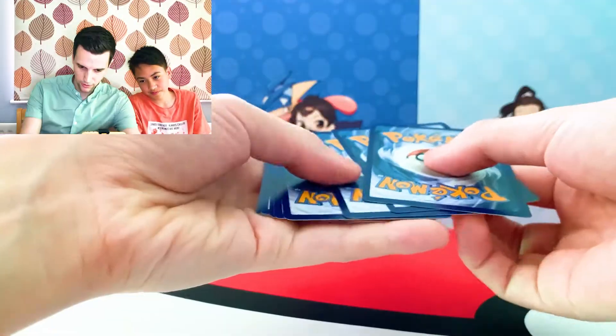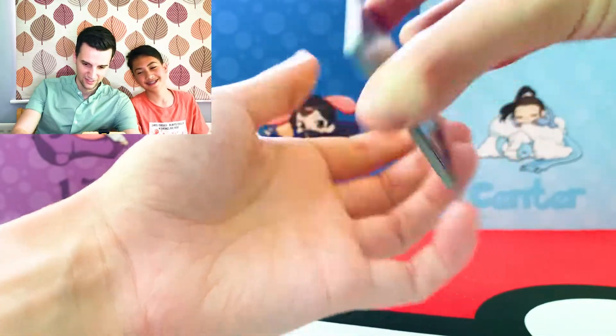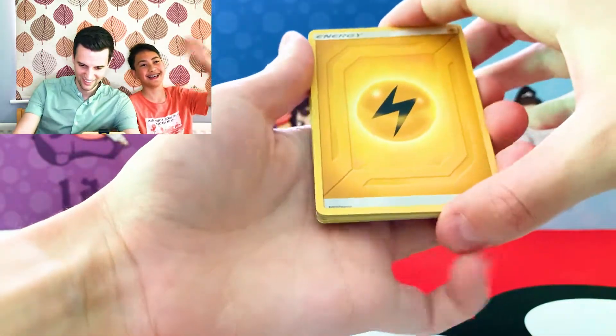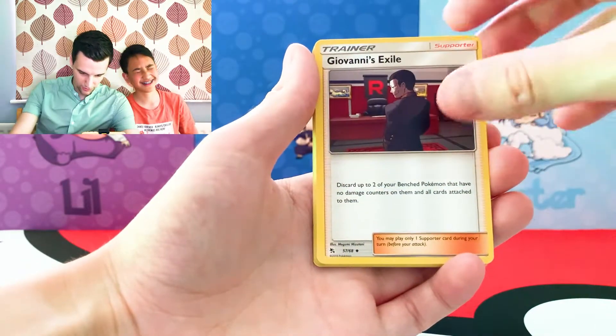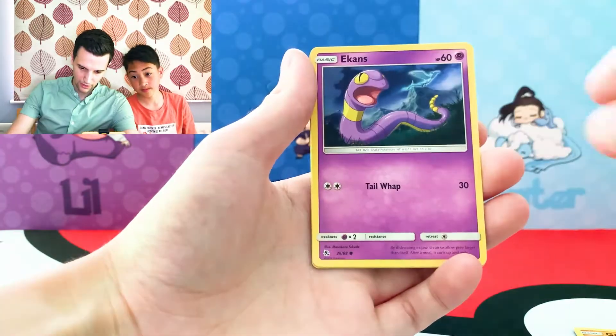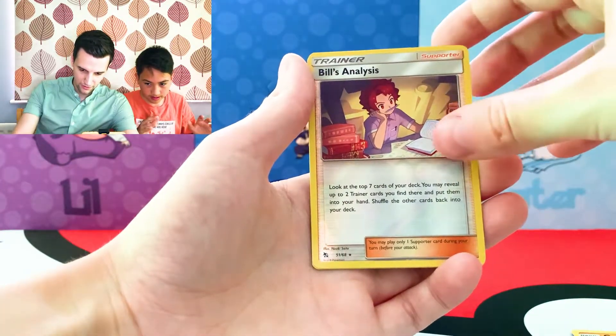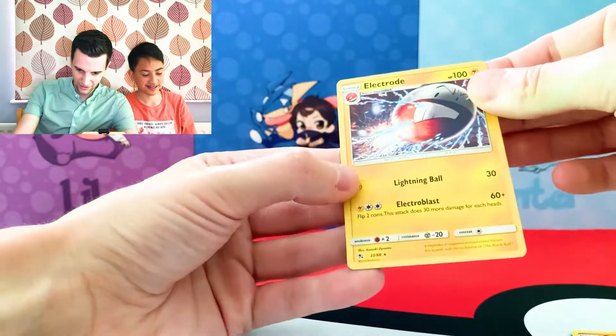Online code. Energy — Electric, Fighting, Grass. We got the OG Farfetch'd. Brock's Pewter Gym. Giovanni's Exile. Magikarp. Geodude. Clefairy. The Eevee. Ekans. Bill's Analysis has the reverse. And the rare — a non-holo Electrode. Blue's Hall!